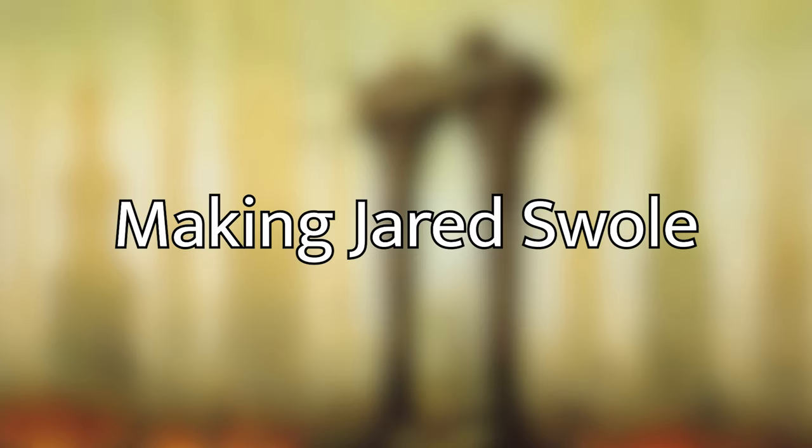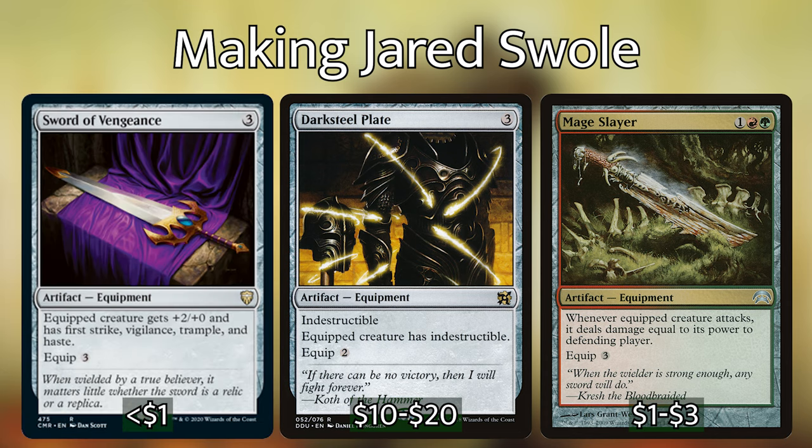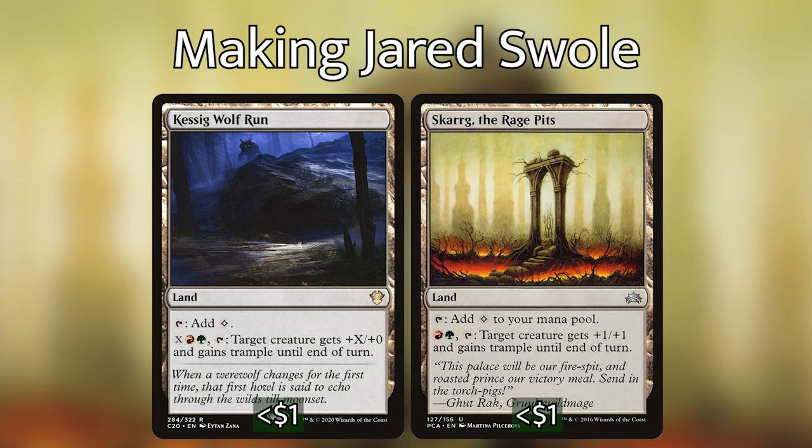The last part of our main strategy is making Jared even more dangerous with equipment, auras, and other abilities. I'm running Shadowspear, Darksteel Plate, Mage Slayer, and Sword of Vengeance. Shadowspear helps deal with pesky gods and indestructible threats, Mage Slayer can do an insane amount of damage if Jared is already buffed, and Sword of Vengeance pretty much does everything you want. As for auras — aside from Shield of the Oversoul and Spirit Mantle — Guilty Conscience doubles Jared's power and toughness every time he deals damage. Lastly, Kessig Wolf Run and Skarrg the Rage Pits are lands that can give Jared trample and some extra power.